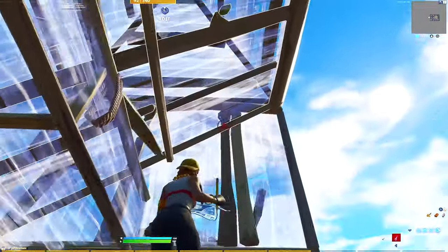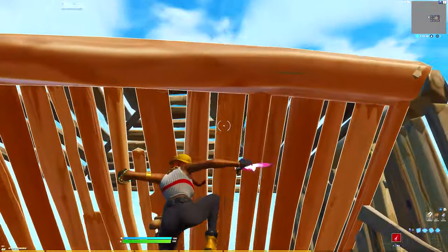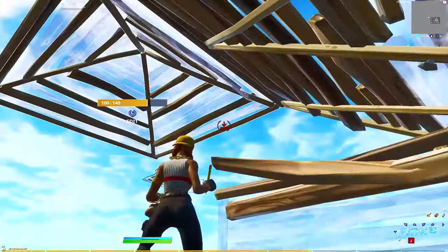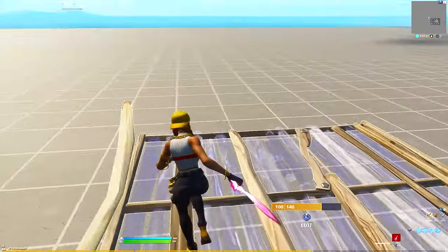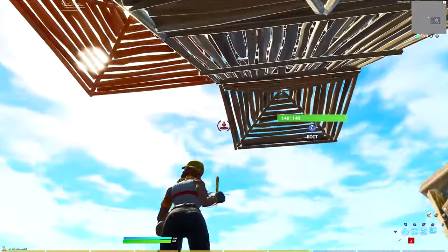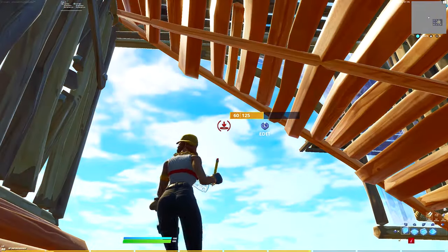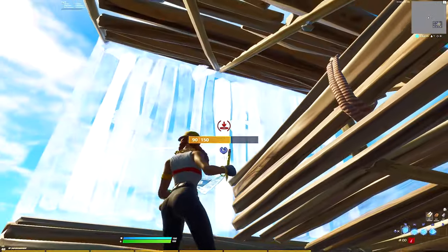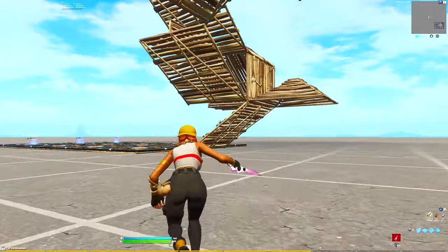We're gonna be starting off with the fly and cone edit. Place a wall and a cone above a ramp floor. Place the cone — hold on, not right there, not right there. So look, you place that right there, then you want to do a 360 like that. Place a wall, edit it, place that — just like at the beginning — another wall there. And you're done.